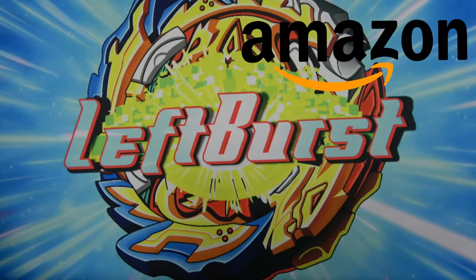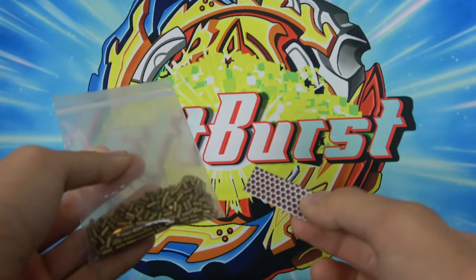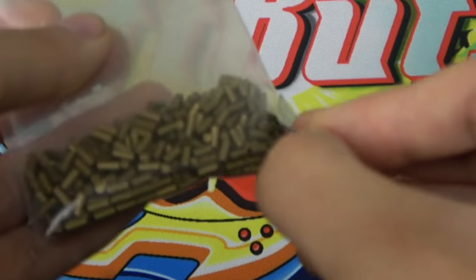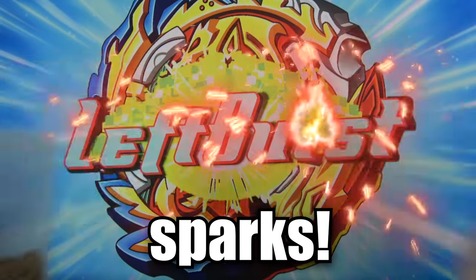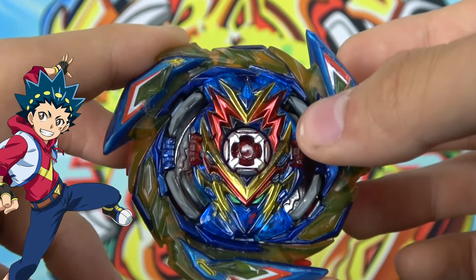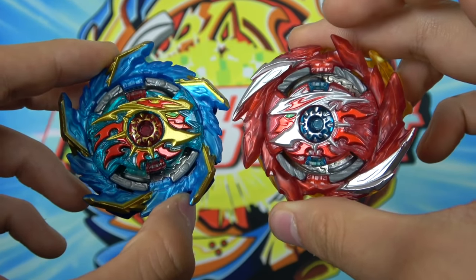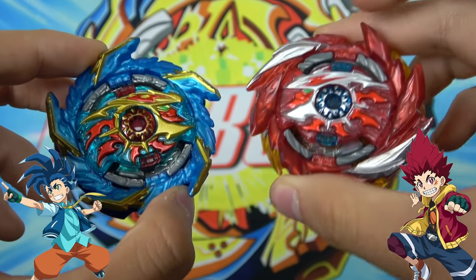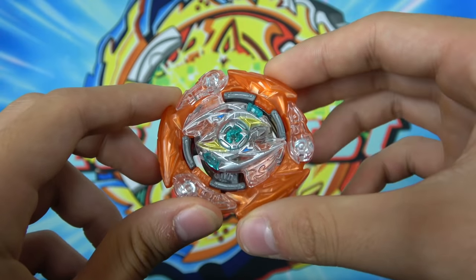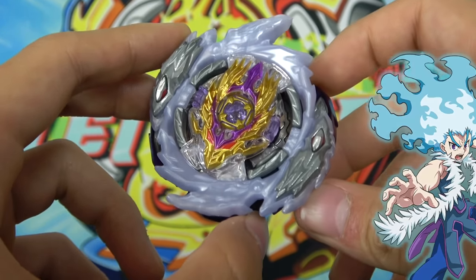I went on Amazon and bought a ton of lighter flint and a bunch of match strikers, and we're going to be gluing these two parts to Beyblades. Hopefully when they spin and the match strikers hit the lighter flint, it'll create sparks. We're gluing these parts to the layer of sparking Beyblades. We have Brave Valkyrie, Mirage Fafner, the iconic duo King Helios and Super Hyperion, stamina type Glide Ragnarok, and finally Rage Longinus.